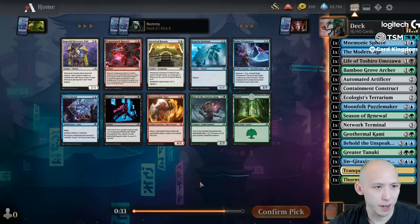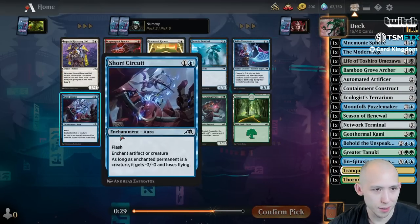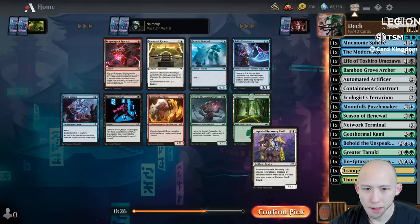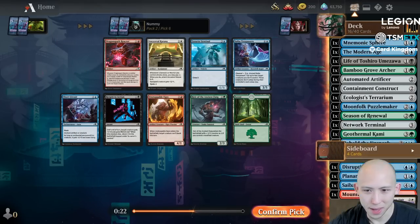What we want to wheel here is actually the Sentinel, because this is going to turn into a good grindy deck. Pick five gives me garbage - I guess I have some number of artifacts, we can just take the Automated perhaps. Not a terrible choice, not a great choice, but good enough. A few recovery units going around but they don't really do anything for us, nor do any of these blue cards.